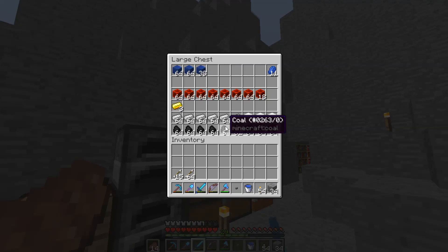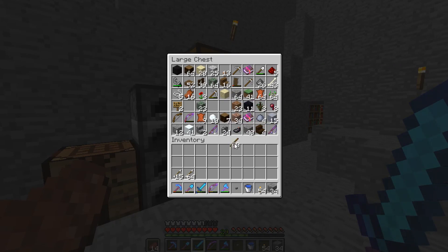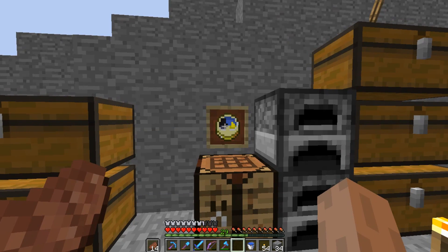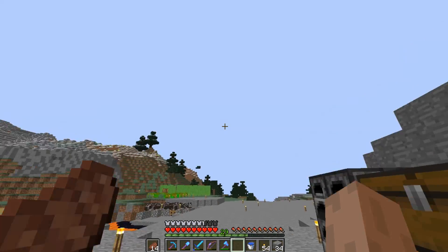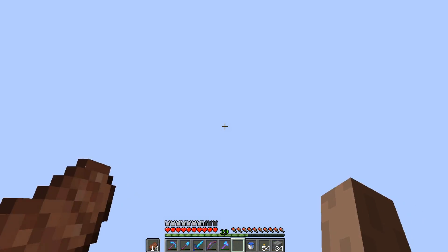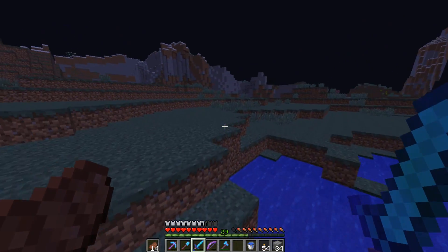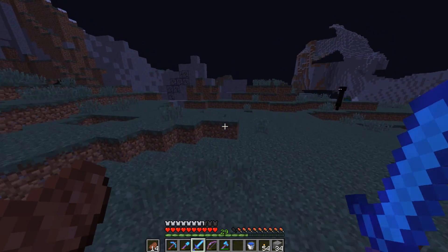One thing we can make, which will be very helpful, is a clock. So let's go do that right now. Now we can tell the exact time, which is good, because I've got sun turned off here and I cannot see what time of day it is. So late in the night, we are going on a journey — we are going to the swamp.